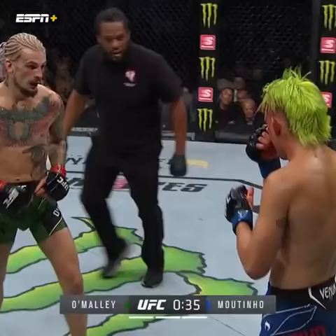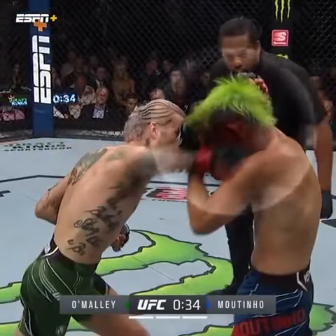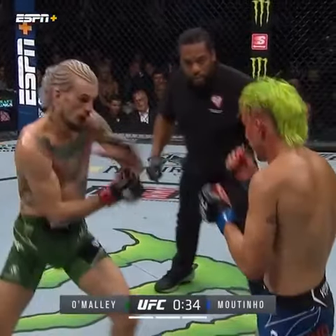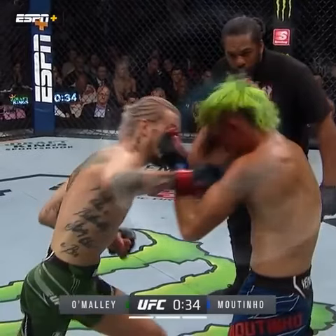Guys, pay attention. Uppercut feint, right hand over the top — that's one of his shots. So he shows you the uppercut, he throws the right hand, but this time he looped it up. He looped it because Moutinho's guard is so high. Couldn't throw it straight, so he looped it — less power.